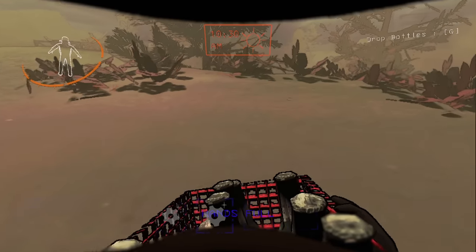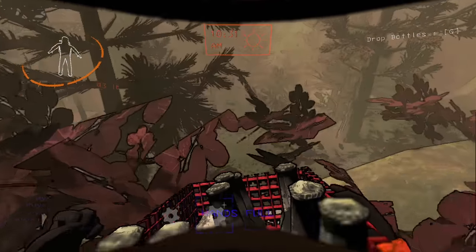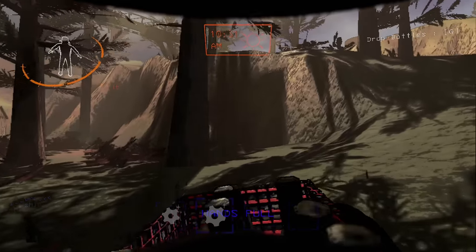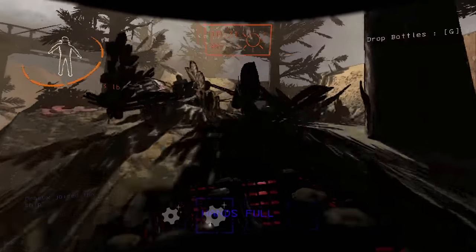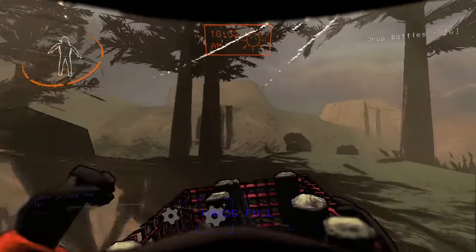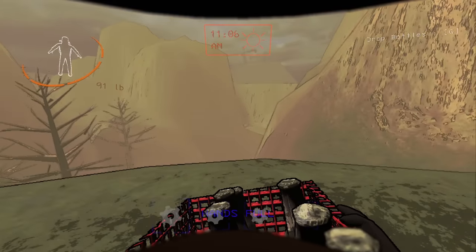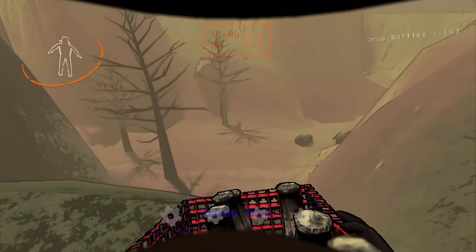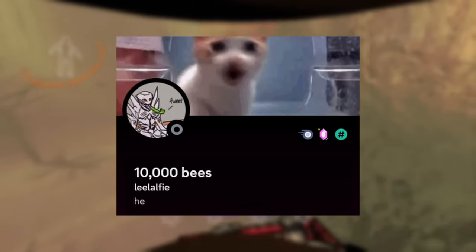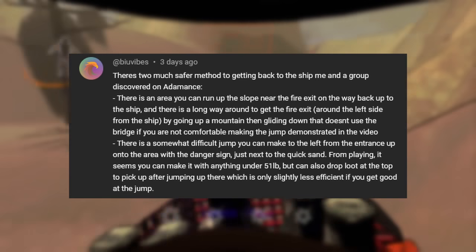The most dangerous is probably the terrain path — head down this hill to the pits, then hike your way back up. However, there's likely going to be monsters here so be careful. You can use a little shortcut at the end. There are more safe ways that take a lot longer but you probably won't run into anything. Thanks to 10,000 Bees, Marcellio 2017, and BU Vibes for these routes.